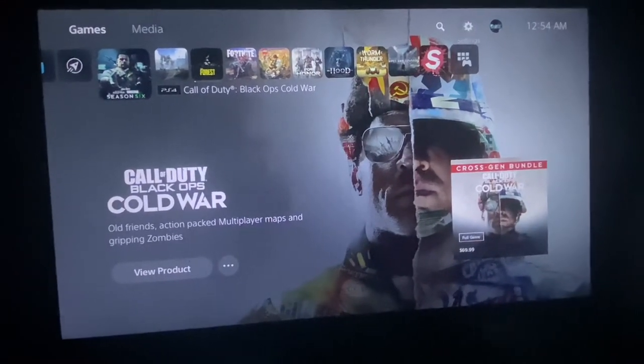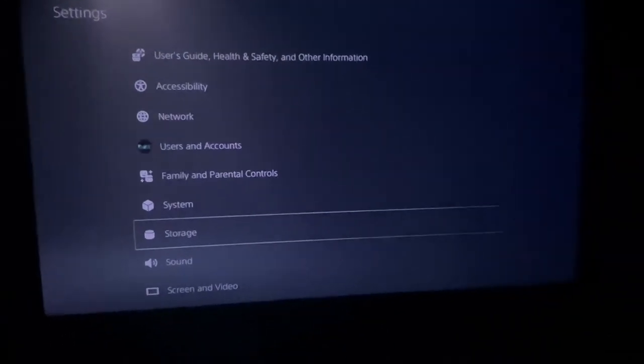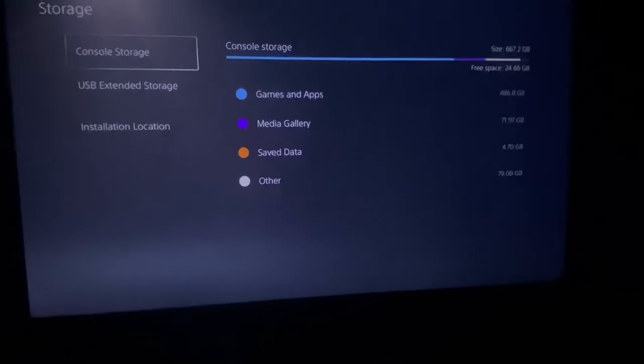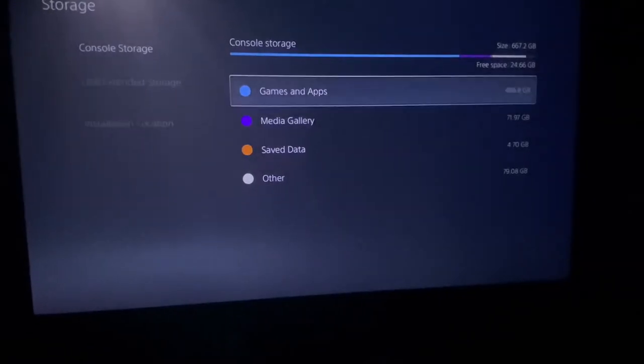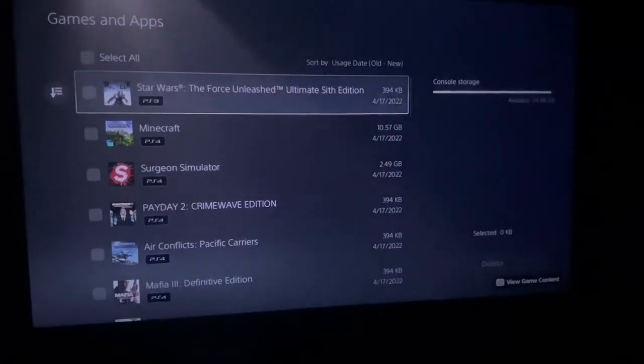Alright, so go to Settings, then Storage, then go to Games and Apps. From here you want to uninstall the game.